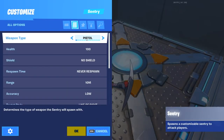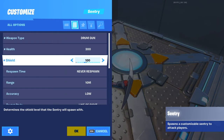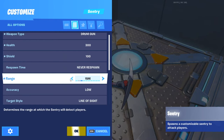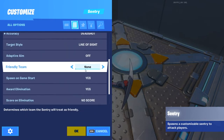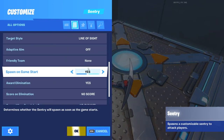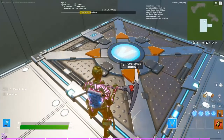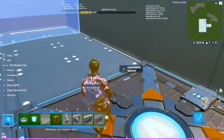Now go to your sentry settings. Set the weapon to a drum gun like Midas's — the blue drum gun. Set health to 300, shield to 100, no respawn, range at 10, and accuracy to dead shot. Set spawn on game start to yes, and when eliminated transmit on channel two or whatever free channel you have.